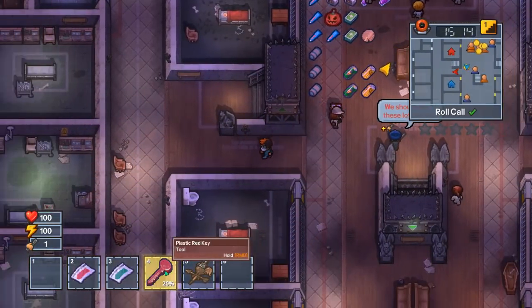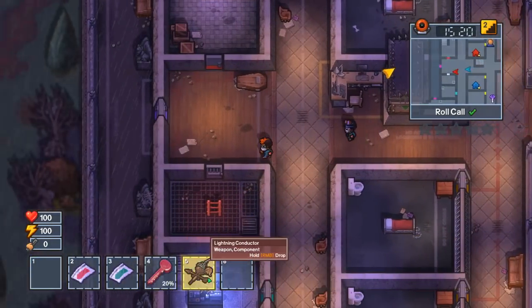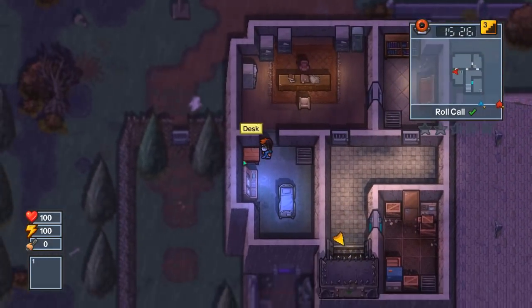You're gonna need a red plastic key in order to get over here. Again, there are alternate ways, but if you just want to be safe you go here and then they're in this desk right over here.